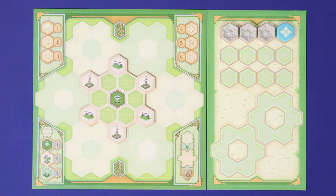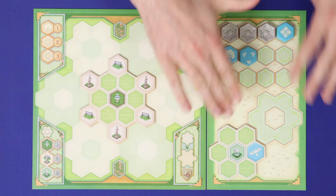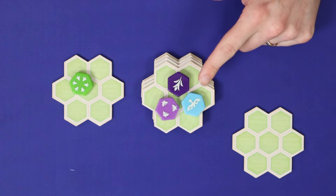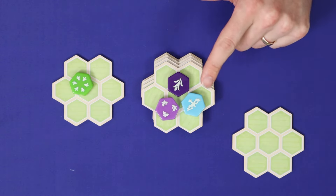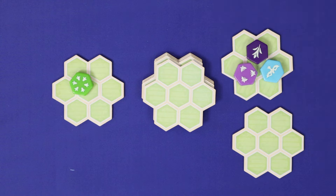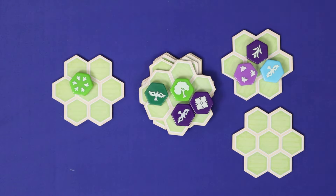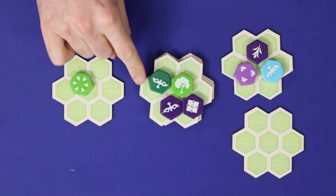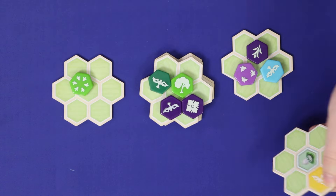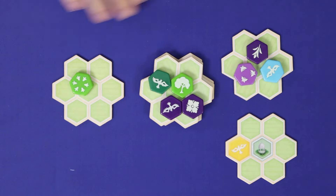All tiles and garden extensions taken must be placed into empty storage slots on the player's storage board. There are twelve slots for tiles and two slots for extensions. If you don't have enough space to put your entire haul, then you cannot take that action. Then, refresh the supply: if the central stack has fewer than four tiles on it, take the top extension and all of its tiles and place it in the supply. Draw four new tiles from the bag and add them to the top of the stack. Then, if any garden extensions moved from the stack no longer have any tiles on them, flip them face-up, making the pre-printed tile visible.